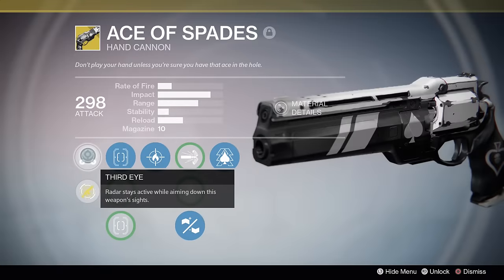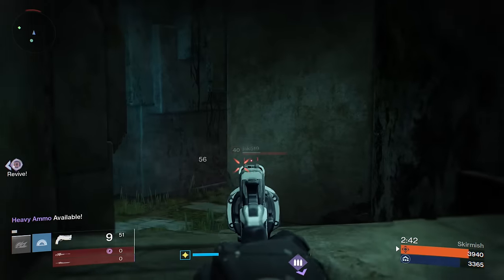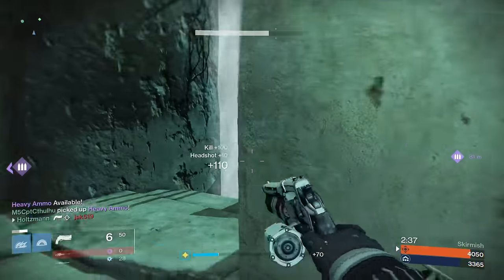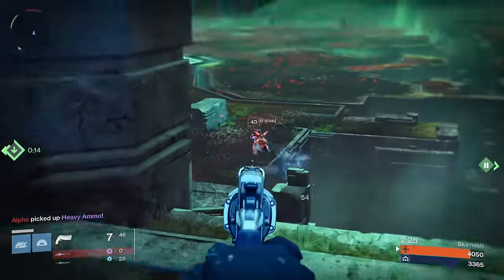For the perks, you get Third Eye unlocked right off the bat, which will keep your radar active when aiming down sights. This really helps for those that concentrate on PvP, since an always-active radar will help with target acquisition and general game awareness. In PvE, it helps you get those headshots so you know which way to look for a nearby enemy without releasing the weapon from your sights.